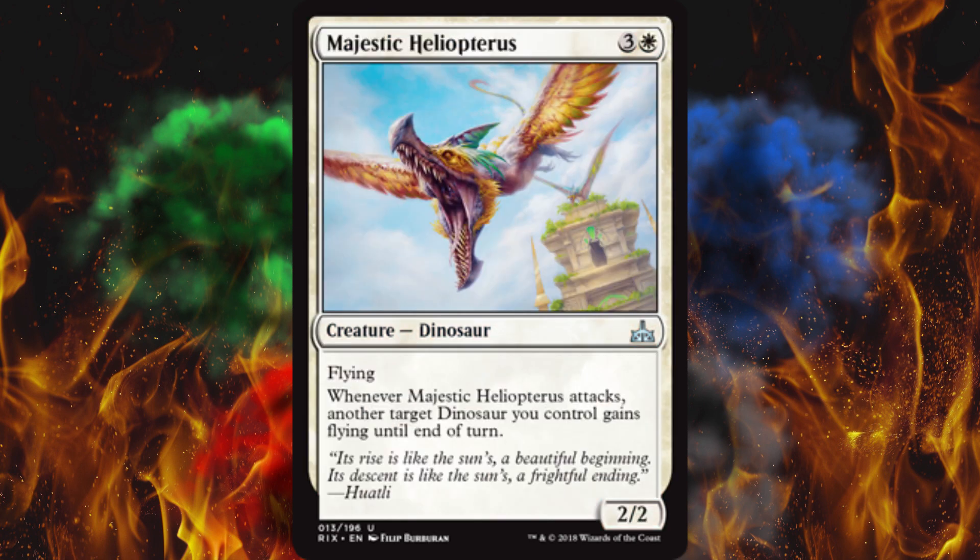Next up, Majestic Heliopterus or whatever — it's a 2/2 for four with flying. Whenever it attacks, another target creature you control gains flying. That ain't worth it. I mean, you can get a flying 12/12, but most of the big ones have trample anyway, so who cares? This thing creeps me out.